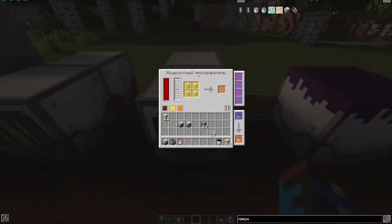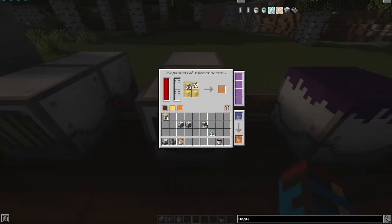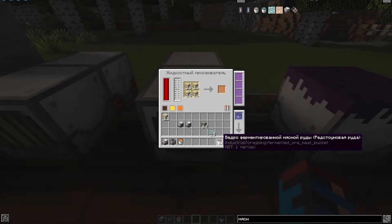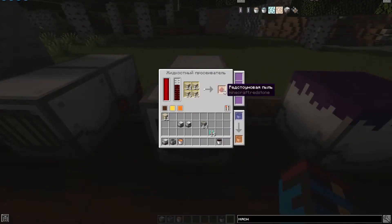This mechanism is called a liquid sifter, and here is the recipe for it. By filling these slots with sand and adding fermented redstone meat liquid, we can get redstone when sifting this liquid. This is the only purpose of this mechanism.